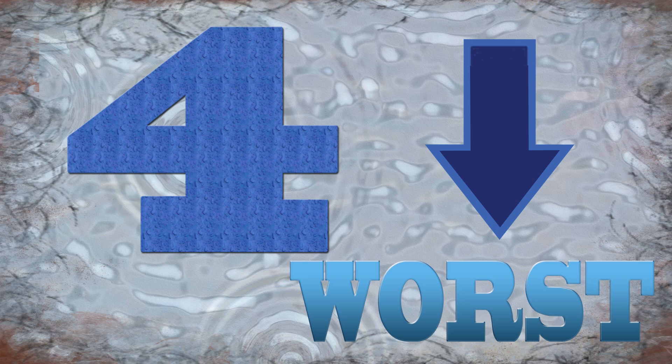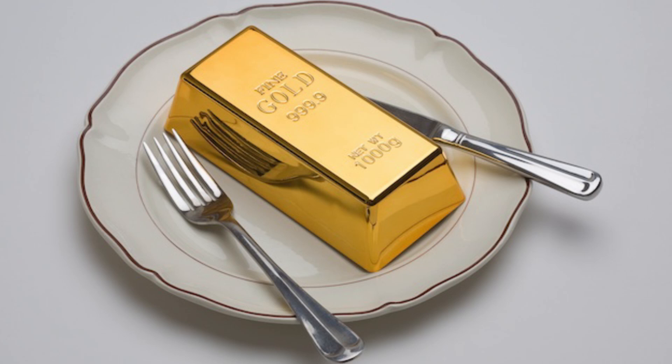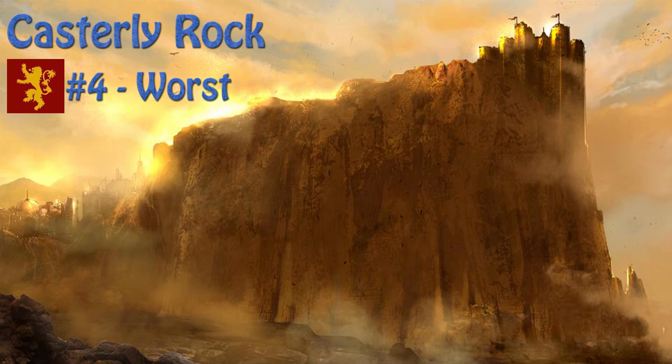For the fourth worst, we have Casterly Rock. The home of the rich Lannisters really only has two things going for it here: one is that it's on the coast, making fish a source of food, and two, it's a fortress atop a huge rock. But those vaults full of gold, silver, and gems are gonna look pretty good to ever-keen opportunists, and while it won't be as bad as the looting that will go on in one other place on this list, good luck trying to fend off violent thieves and freaky ice zombies.